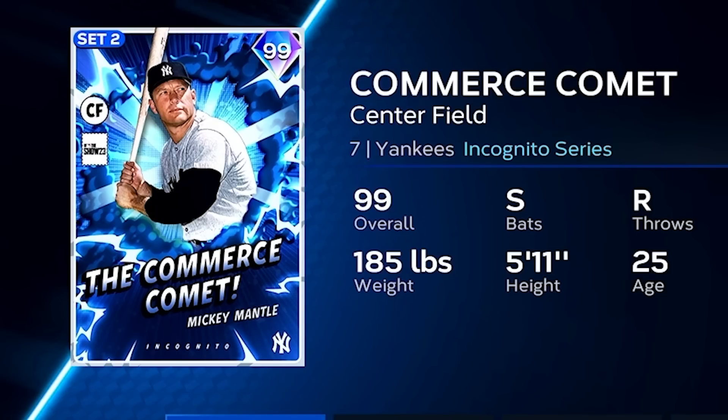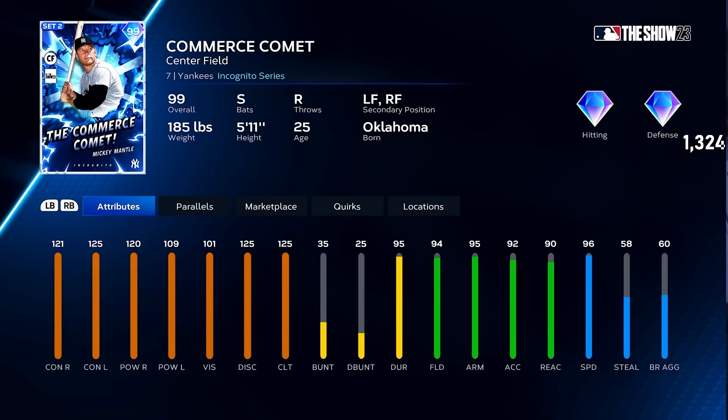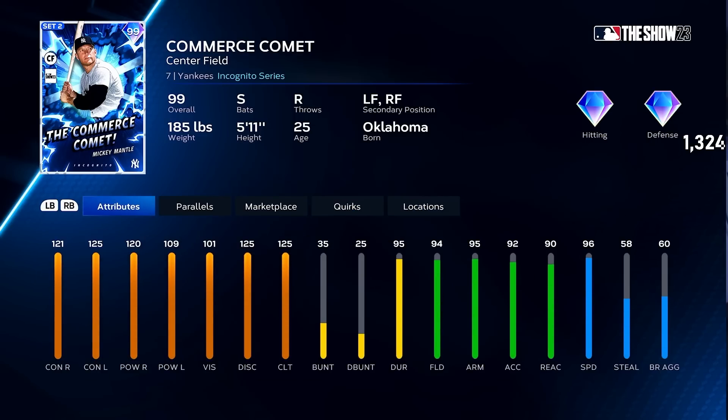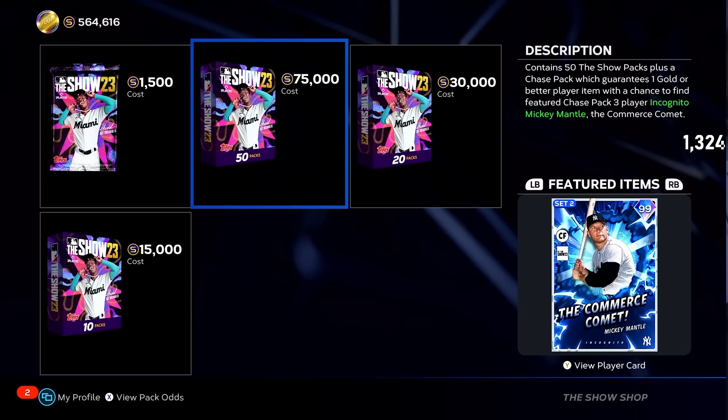Mickey Mantle, the Commerce Comet. He doesn't even say his name — Mickey Mantle — he is the Commerce Comet in-game if you see his name. He is incredible. Dead Red, Breaking Ball hitter, Rally Monkey, Situational hitter, insane stats. This guy is the new Chase Pack God. He's over here in the Chase Packs and we got to grab one eventually.